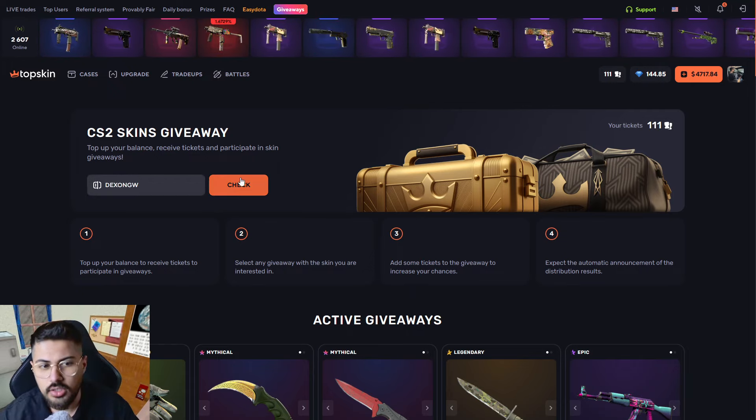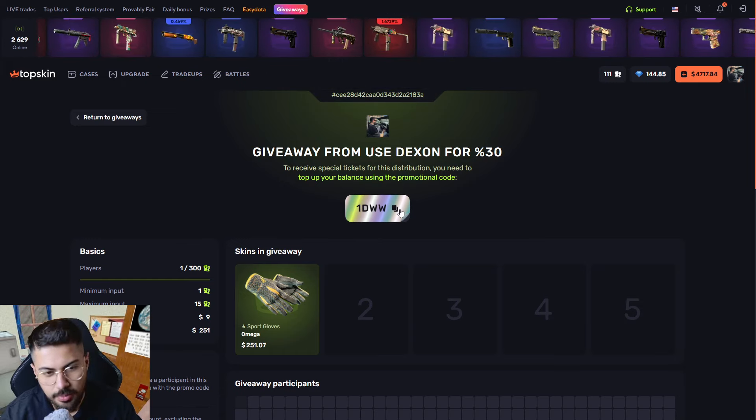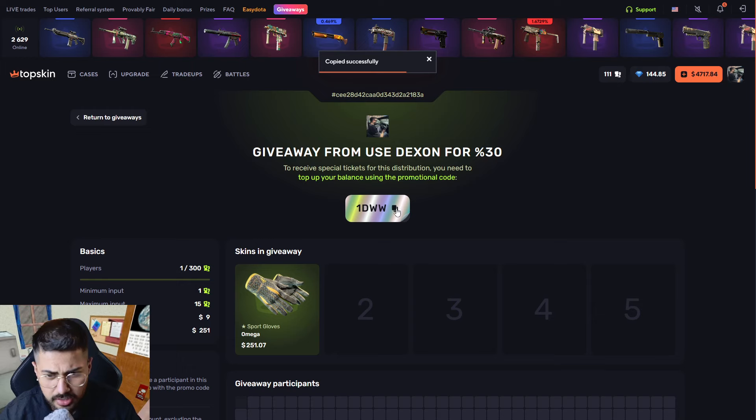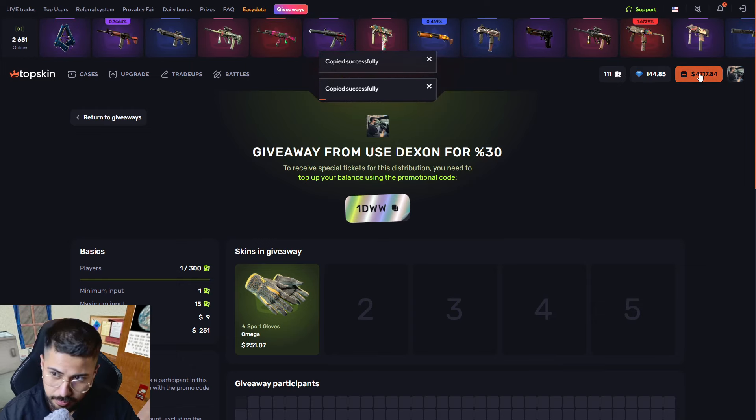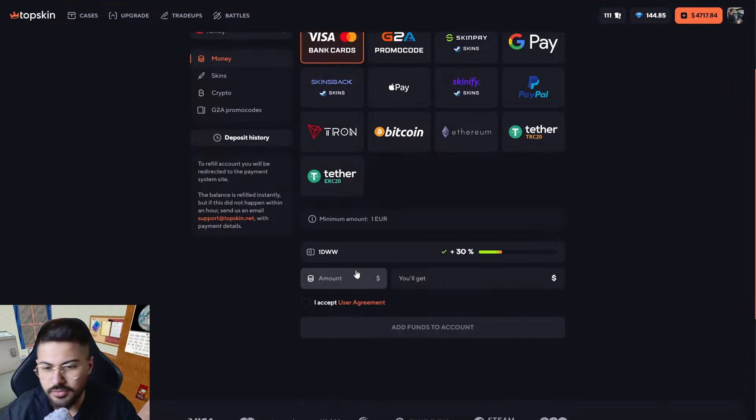Type 'W' so you can go to my giveaway. You have to do that first. After that, if you want to deposit some balance, just copy my promo code which is '1W', you can paste it here.